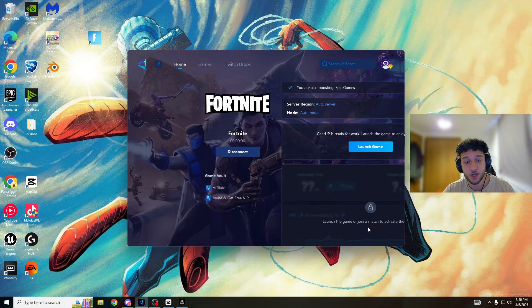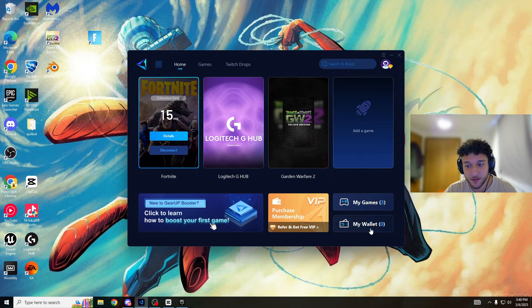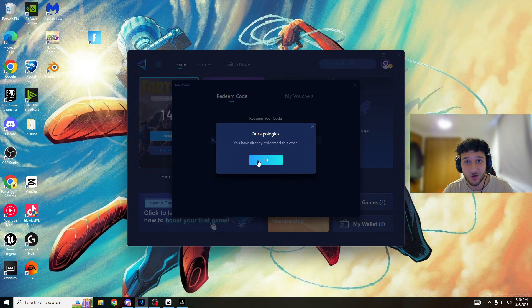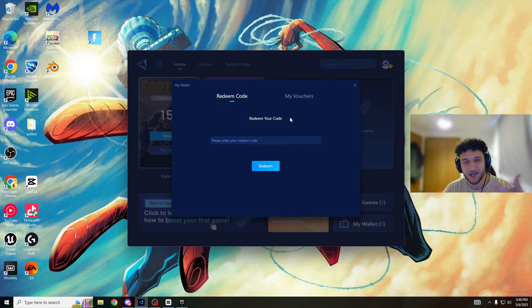One more thing — if you go into my wallet and type in 'jinshi fn', you should get an extra free day trial. So that's three days if you download from the description of my video, plus one extra day from the code. Make sure you do that as well.